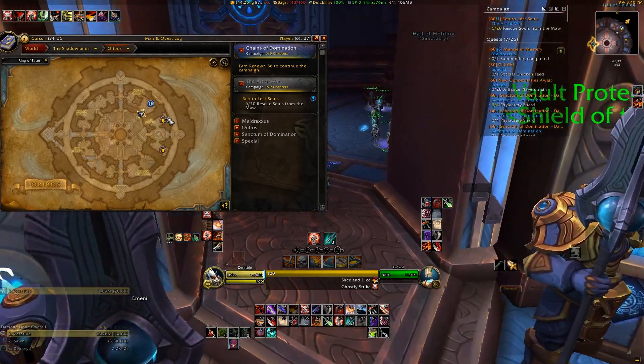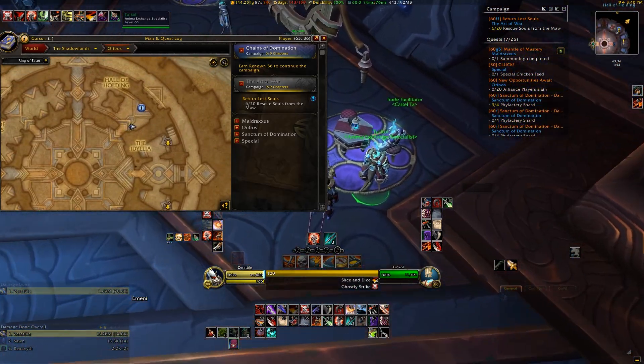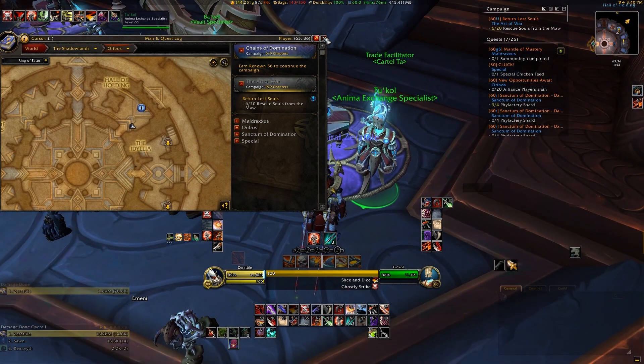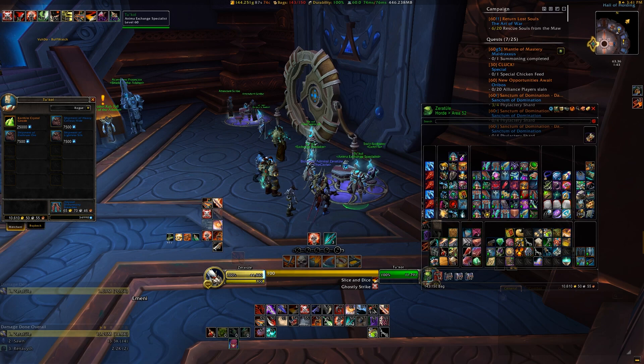The broker you'll be looking for is Tukol, and he's located in the Hall of Holding in Oribos. This is the room where the Bank and the Box of Sadness — I mean the Great Vault — are located. On the right side you'll find Tukol, and he'll offer a variety of crafting reagents in exchange for your abundance of Reservoir Anima.